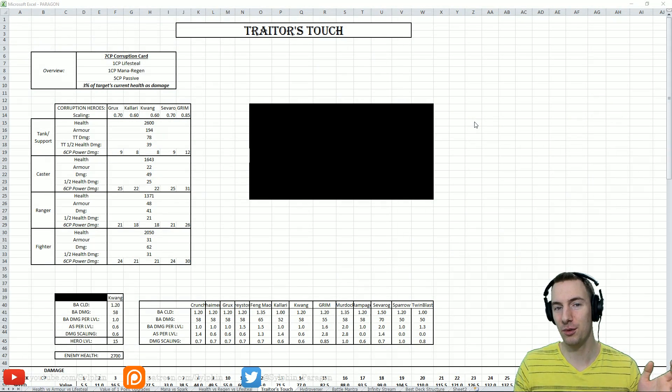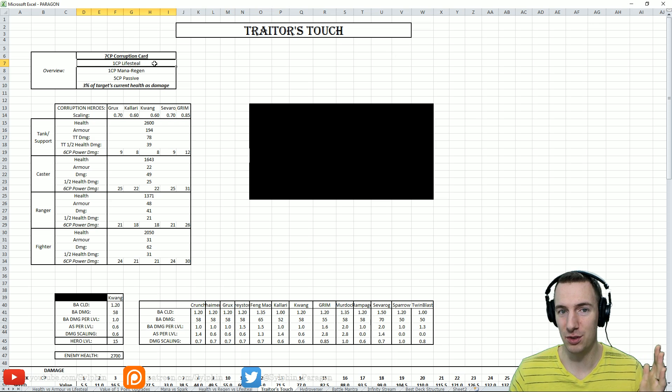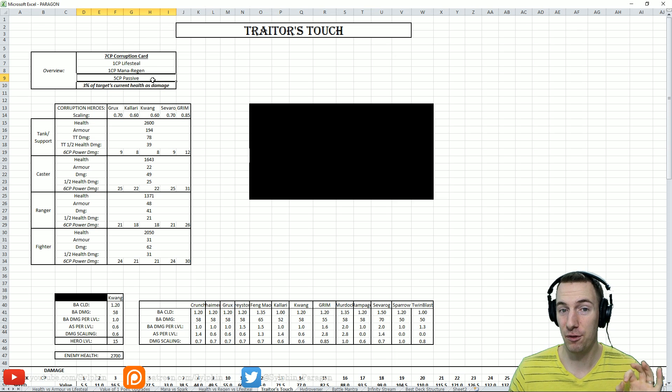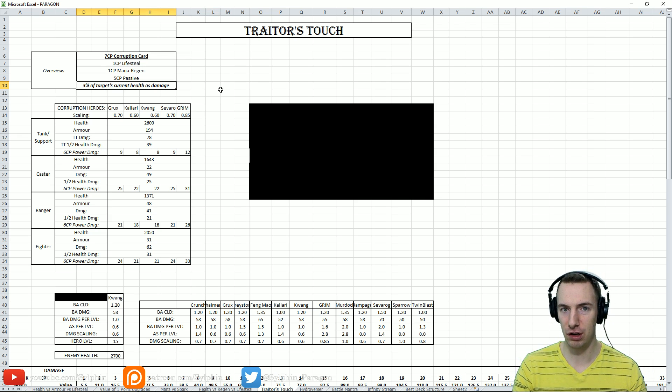Alright, ladies and gentlemen, here we go with Traitor's Touch. It is a 7 CP corruption card that has 1 CP of Lifesteal, 1 CP of Mana Regen, and a 5 CP passive. What this passive does is deal 3% of the target's current health as damage — whatever the current health of your target is, it deals 3% of that. It doesn't take into account armor; it's just 3% of the health deleted.